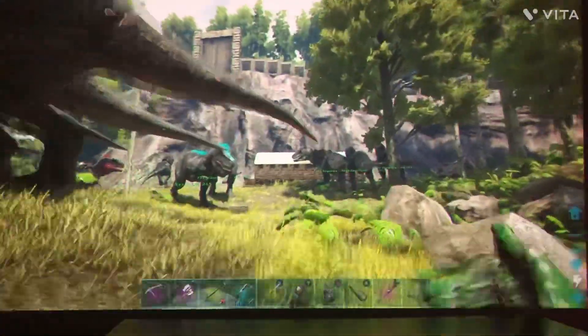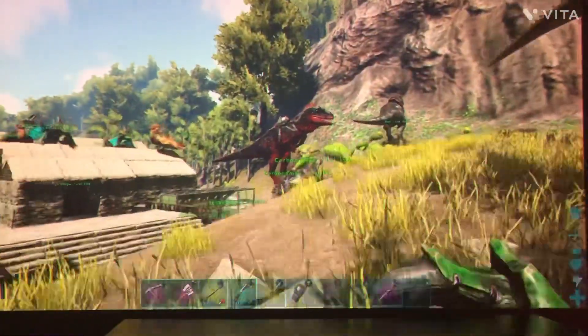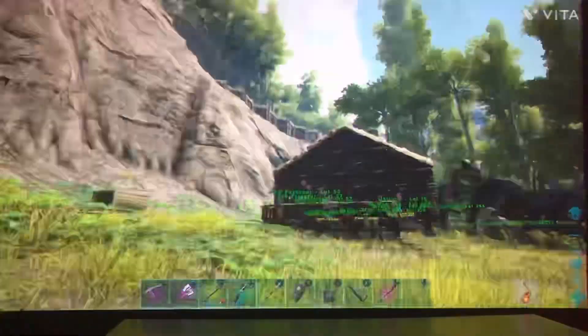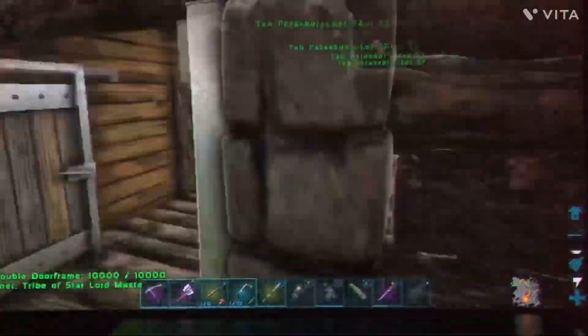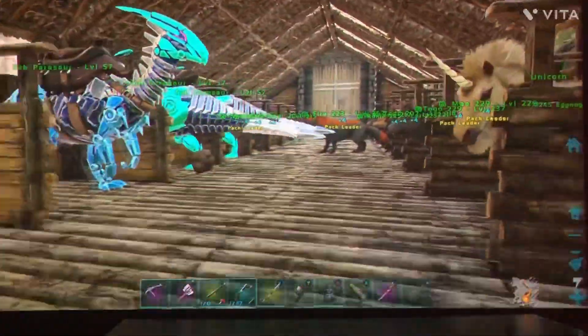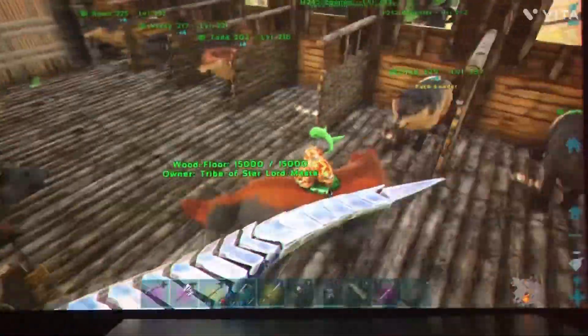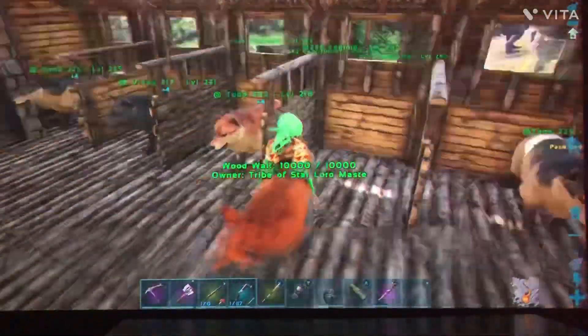We got a lot of space. We tamed the new dino — Cardinalosaurus, we call it Mordecai. This is our little barn that me and my mom made. You can come in — we got all the tech parasaurus. We got some wolves in here too. It's pretty awesome.